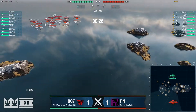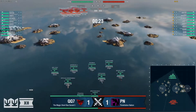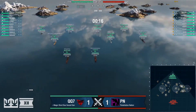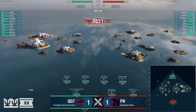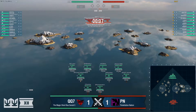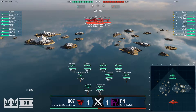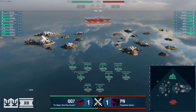We are seeing quite a different setup here. On the side of QQ7 we are seeing four DDs again: double Shima, Harugumo, Kleber, then a Goliath, Des Moines, Moskva, Montana, Yamato. On the side of PN you've got Daring, Gearing, Kleber, double Moskva, Venezia, Des Moines, Montana, Shikishima. It's quite an interesting group of ships, and I'm enjoying the Montana-Shikishima battleship combo.